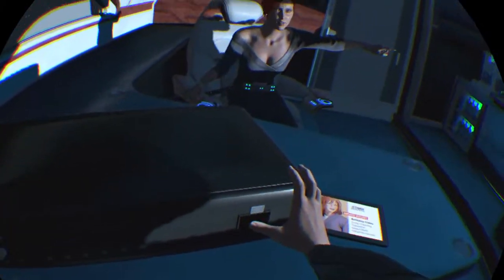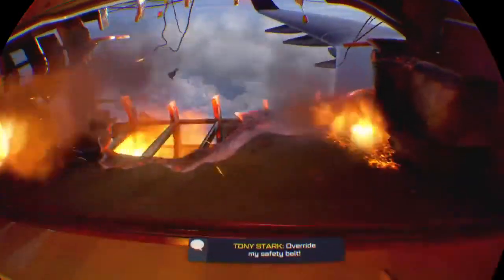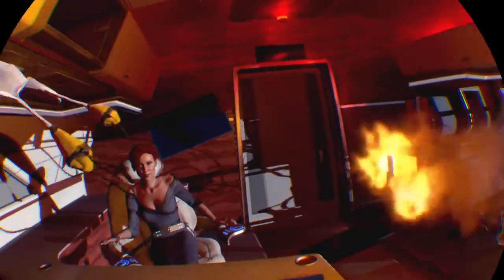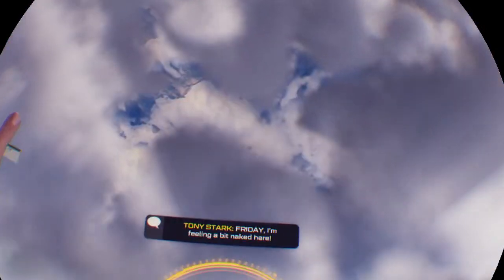Incoming! Time to die. Tony! Friday, your airline just lost my luggage. Then file a complaint when we land. Override my safety belt. Pepper, I know — just come back in one piece! So this is it — holy shit, yeah. I've got no suit though. Those drones are headed toward Pepper. Friday, I'm feeling a bit naked here. Right gauntlet inbound — this should come in handy. Left gauntlet inbound.